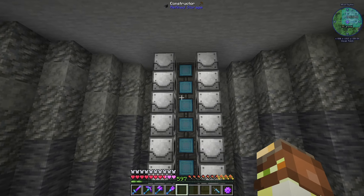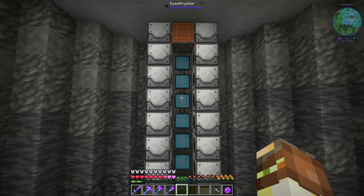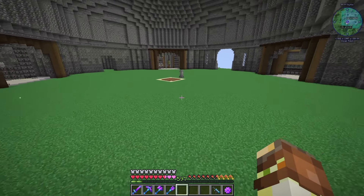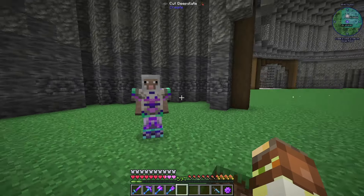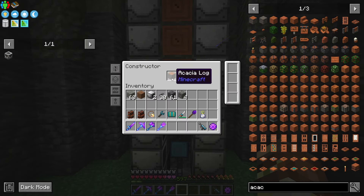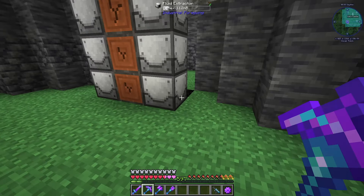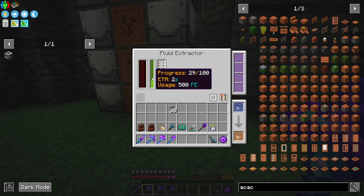All we have to do to make this start working is place the acacia log in the constructor whitelist. We need a lot of acacia. We can set acacia logs to be auto-craftable with our log archery essence and put it in one of the requesters so that it constantly keeps it in stock. So we have acacia logs now being kept in stock in our storage, which is fantastic. As you can see, our extractors are all producing us latex. These all can accept power, but they also work without power — just a little bit slower.